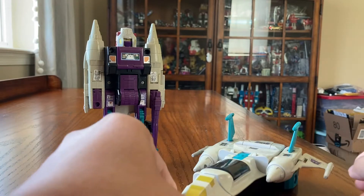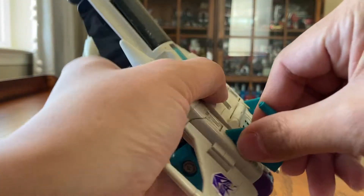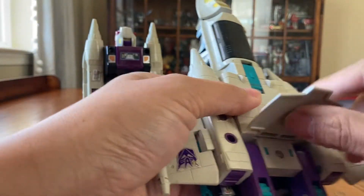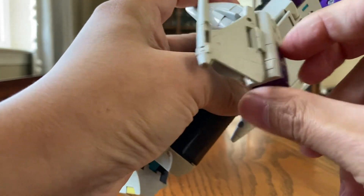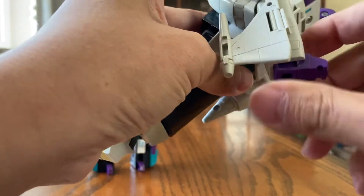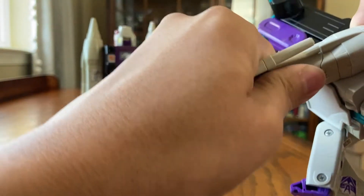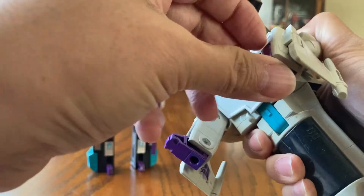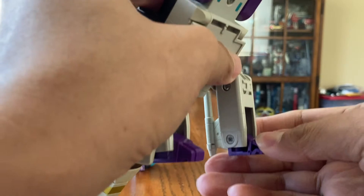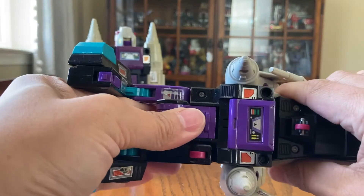We'll go ahead and transform this from jet to dinosaur mode. Take these wings off right here, lift this up, bend this a little bit, bring this out, move this foot up, move this wing back, move the leg and foot out this way, bend this one here, move the wing back, move this foot back out. Now I'm going to bend the tail down this way, and this right here is the neck — we have to take the neck out.